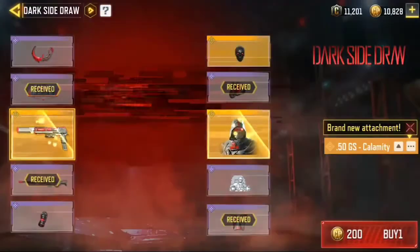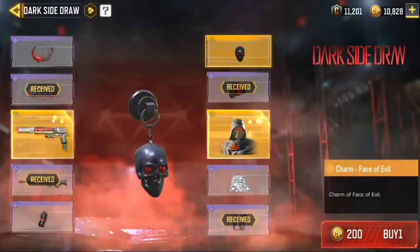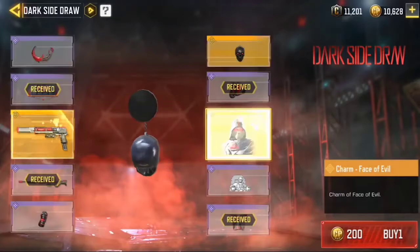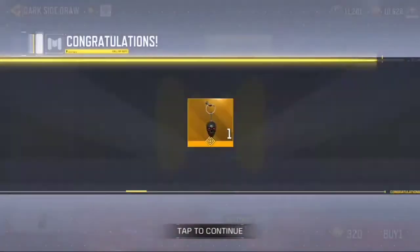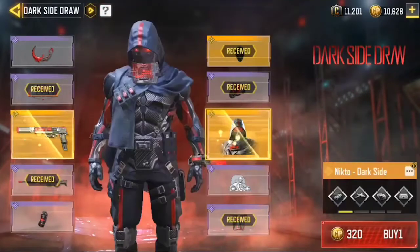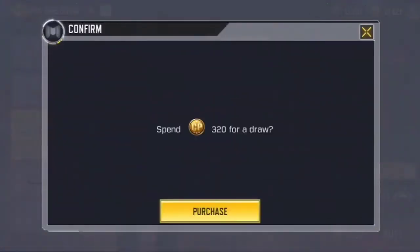We have the parachute and motorcycle. Next up, karambit — no, we got the charm. Not a great charm; a similar charm was given in the Battle Pass premium.